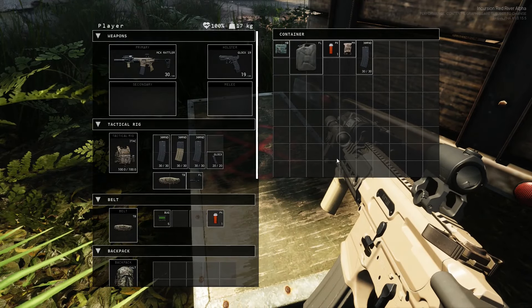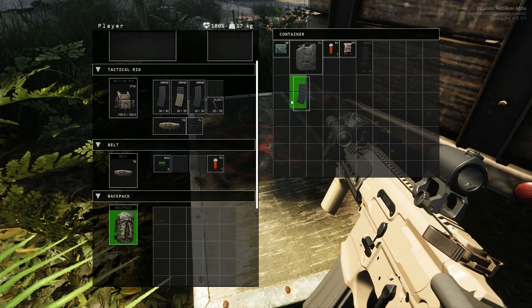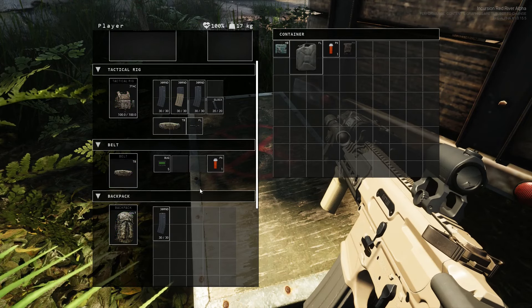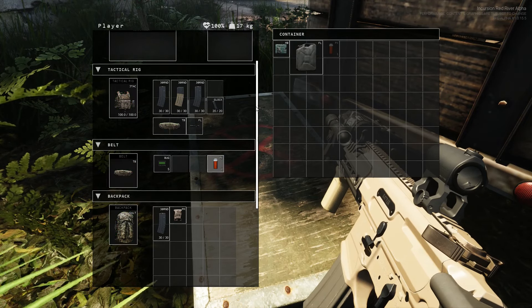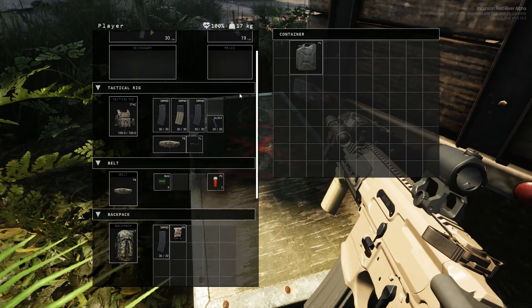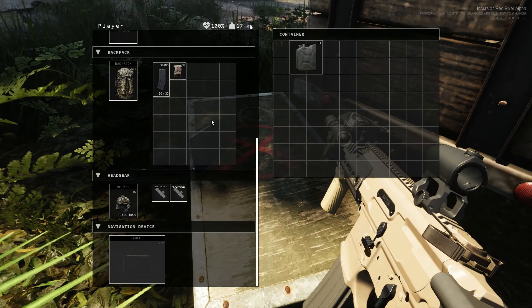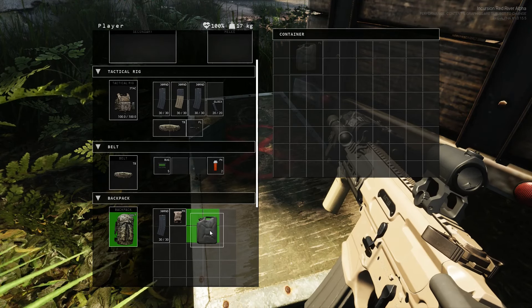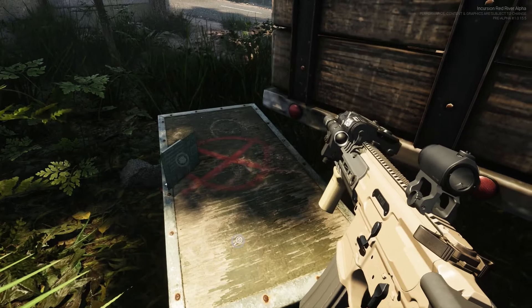We spawned by one of the bridges. We need to be careful here because the AI is very difficult. I've done two videos on this game so far — one was everything you need to know about Incursion Red River, how to play it, going into pretty deep detail on everything. Here's an extra 5.56 mag, so we may be able to utilize that later with our Rattler.